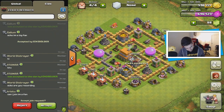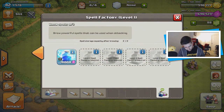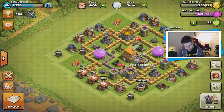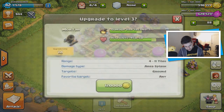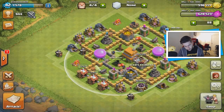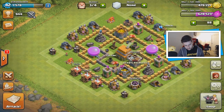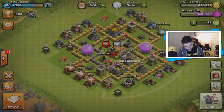Two more people have been added to the clan. While I'm working on this, I'll also keep focusing on upgrades. We have a lot of gold and a lot of elixir now. People tell me splash damage is always important to upgrade, so I'm going to upgrade one of my mortars. I'm getting close to having enough gold for that.